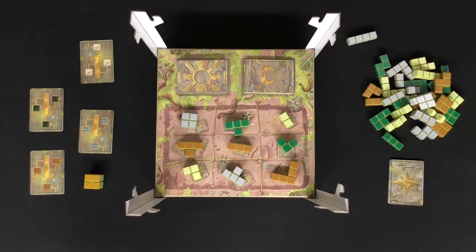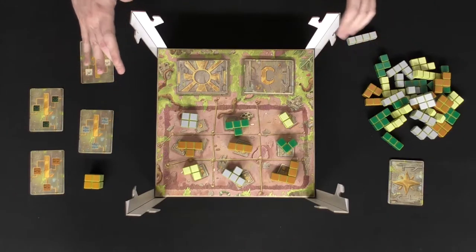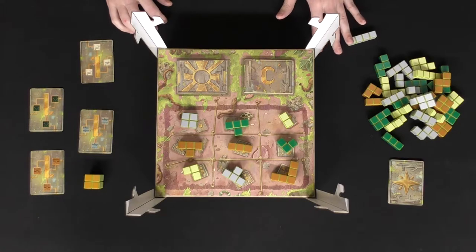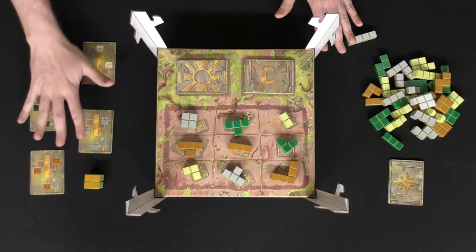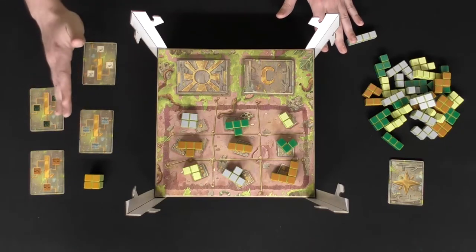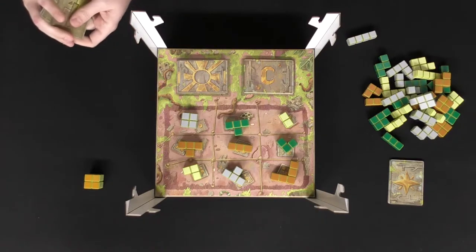Here is Block and Key from Inside Up Games. I've partially set it up to show you the full setup process. You're going to have these enigma cards — there are four of them in total with four different colors. These cards score you one point for every three of that specific color facing you at the end of the game.